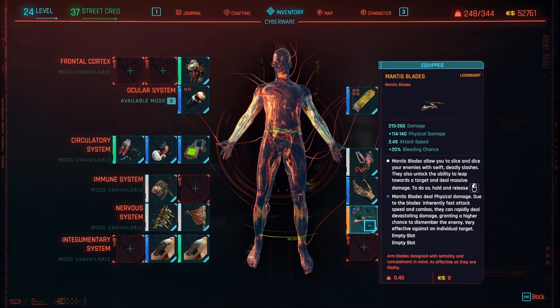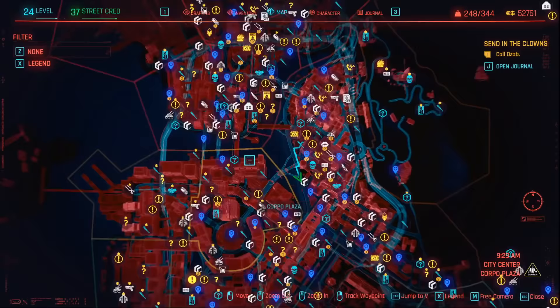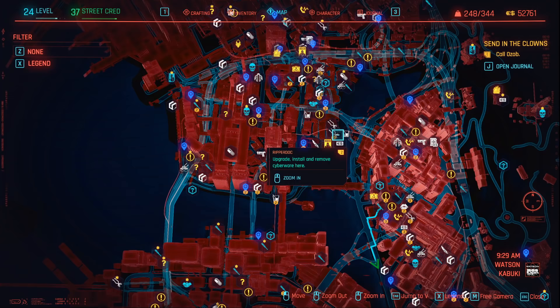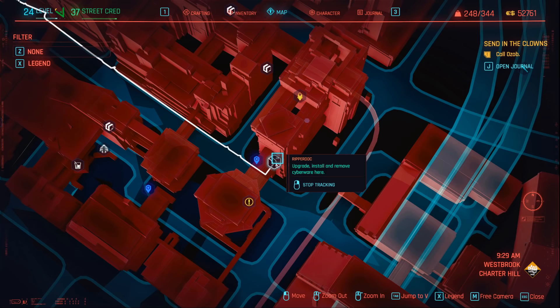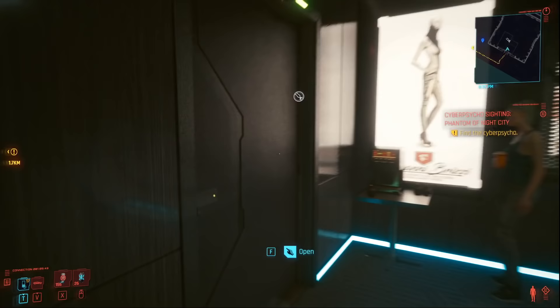Before I show you how to do even more damage with these legendary Mantis Blades, I've had so many questions about people who don't understand how you actually install cyberware in your character. It's actually really easy. All you need to do is find a ripper doctor because you can't do it yourself. Zoom into the map and look around for these symbols — a pair of scissors. This is a ripper doc. You can go and see Victor if you like, but he won't actually work on you unless you've already paid him back for the work he did at the start of the game. Once you've gone to any ripper doctor, you can speak to them and ask them for new implants.